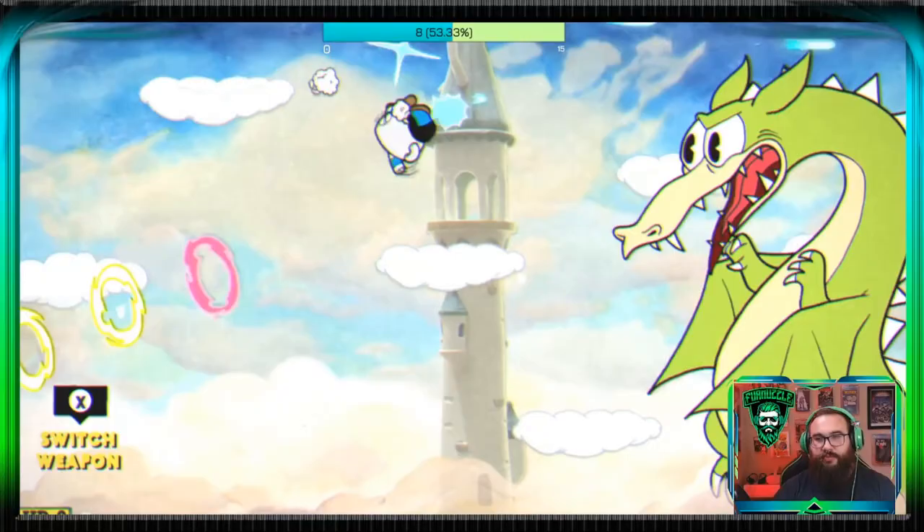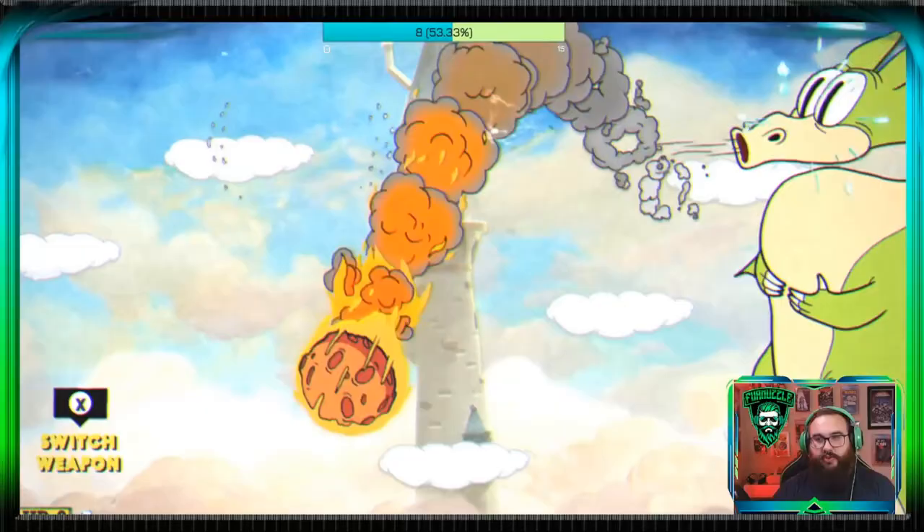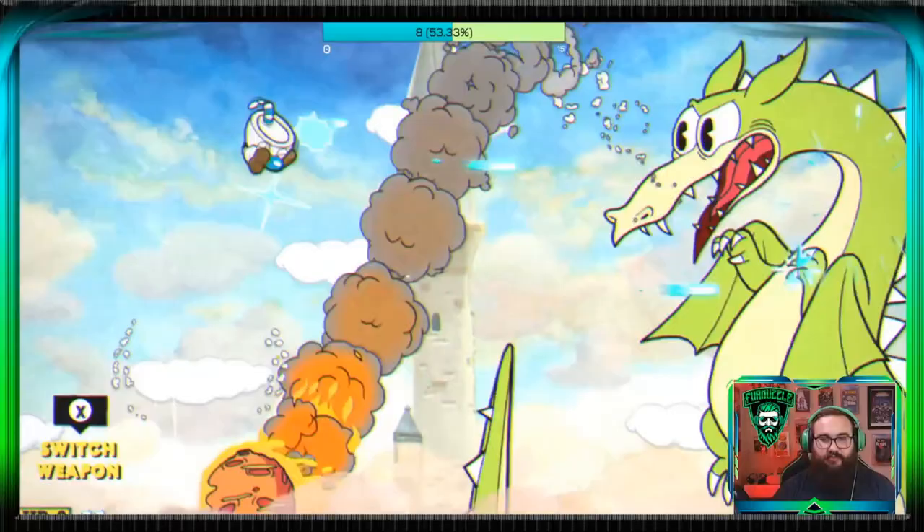When he does his laser beams, just go up and down to dodge those. Make sure you're watching the clouds coming up so you know where to jump. He's gonna do his tail attacks — stay close to him, it gives you more room behind him to kind of dodge everything.